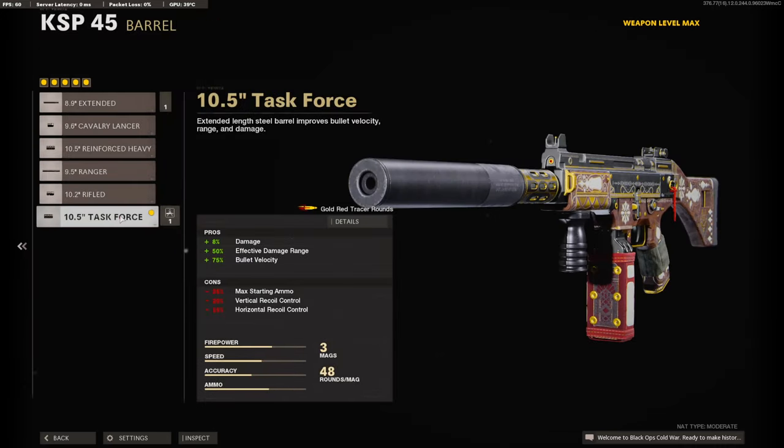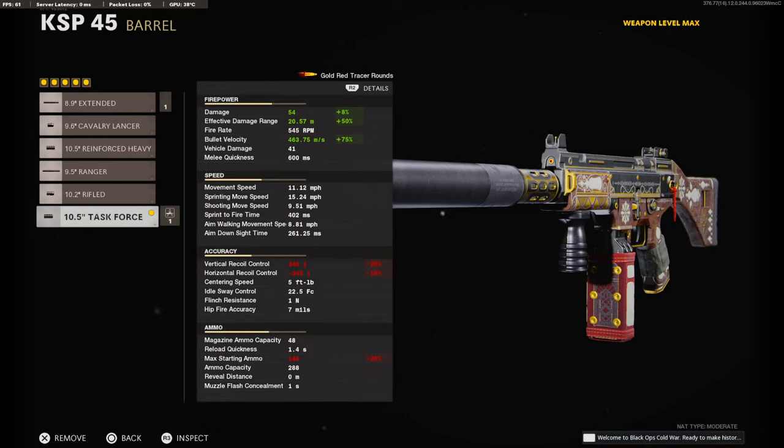On the barrel, we're going to be going with a 10.5 inch Task Force Barrel, to add 8% to the damage, 50% to the effective damage range, and 75% to the bullet velocity. It brings the damage up to 54, the effective damage range up to 20.5 meters, and the bullet velocity to 463 milliseconds.